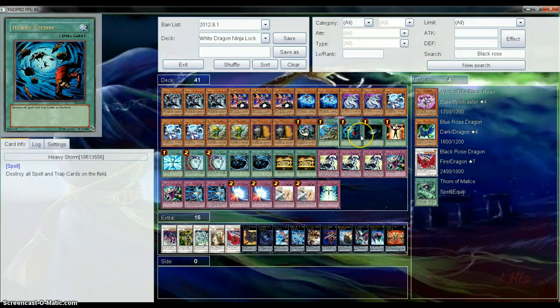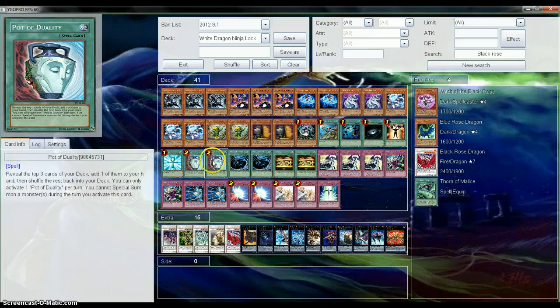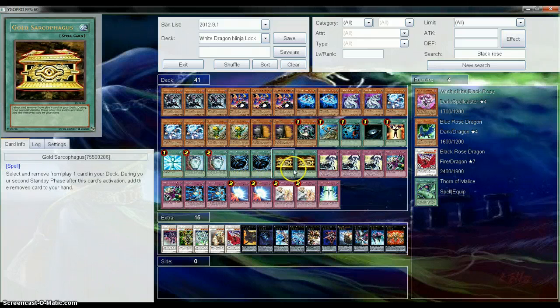Reinforcement of the Army, Heavy Storm, Dark Hole, Mind Control, Monster Reborn, two Pot of Duality, two Mystical Space Typhoon, and two Gold Sarcophagus.